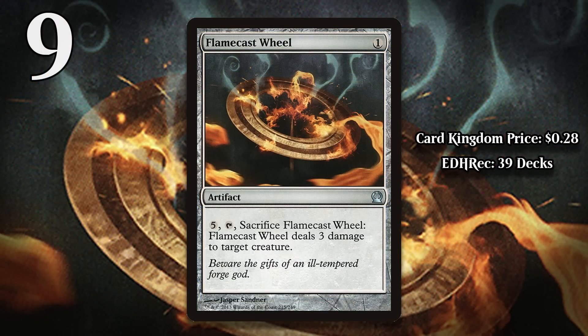At number 9, I have Flame Cast Wheel. This 1-mana artifact is a removal spell, but it is incredibly inefficient. You end up spending a total of 6 mana to do 3 damage to a creature. In other words, you will almost always spend more mana than your opponent did to cast whatever it is you kill, and you probably have to use up an entire turn just to do 3 damage to something. That is absolutely miserable, and the fact it can't also hit players or planeswalkers is just silly. It still wouldn't be good even if it could do that, but come on.